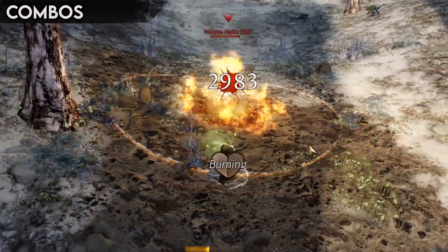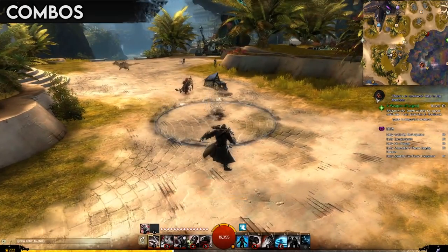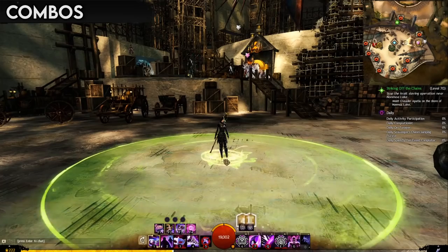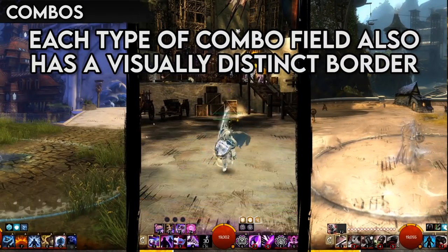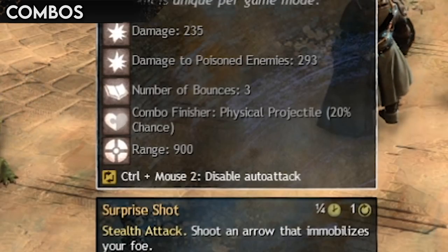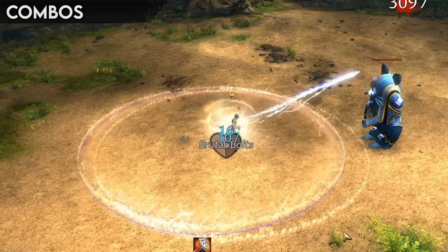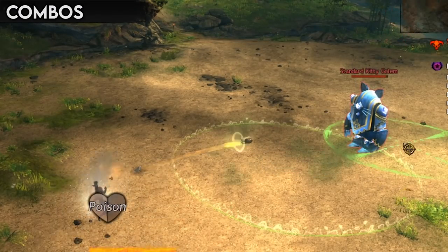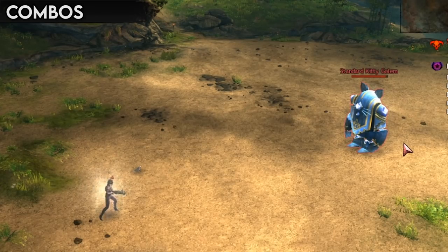Speaking of combos, Guild Wars 2 has a combo system. It's split into two parts: fields and finishes. Many abilities place down combo fields, creating a temporary zone on the ground that enables abilities marked as combo finishes to have additional effects when used within the combo field. Combo fields usually come with a distinctive effect on the ground depending on the field type, so you can identify them visually. Combo finishes come in four flavors: Blasts, Whirls, Leaps and Projectiles. Blasts produce some kind of area of effect from within the combo field. Whirls cause projectiles to be thrown out in all directions. Skills marked as leap finishes produce an effect while used through a combo field, and projectile finishes are enhanced when shot through a combo field.